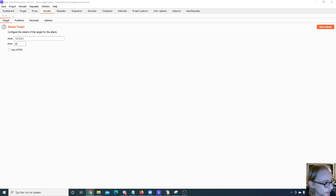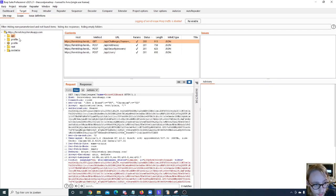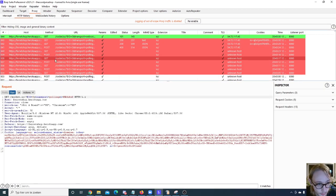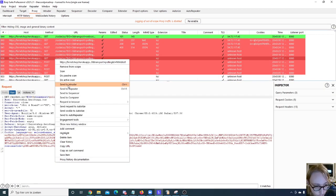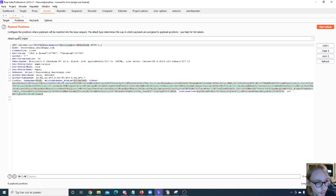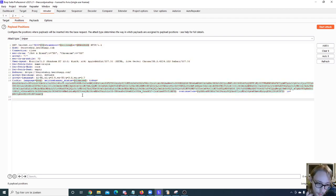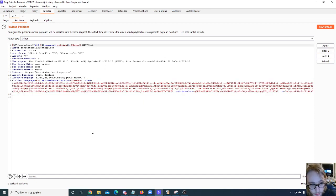Then we move on to the Intruder. Say for example we're testing a request — we can send it from the HTTP history or the target site map to the Intruder. What that does is fill in the host and port for us. By default it always marks every single parameter including cookies, so to avoid that I just clear all of them first. If you click the Clear button by mistake, you can just click Auto again and it will automatically assign parameters.